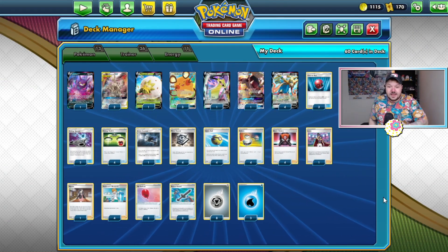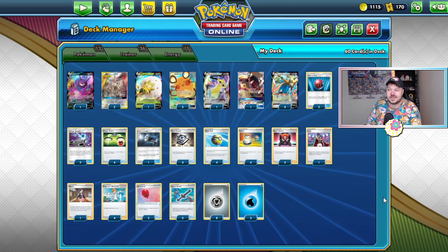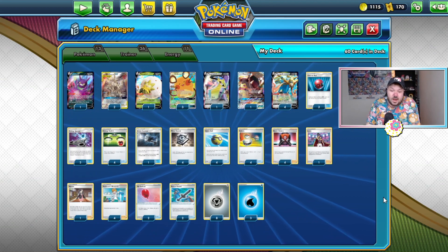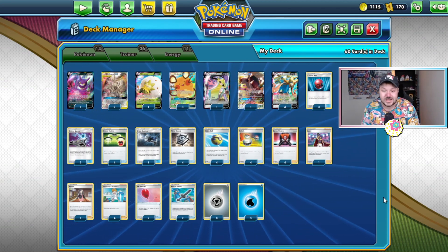Overall, I think we've got a pretty hot deck here. Rusted Sword really adds that element along with Leon hitting those large numbers that were just impossible or very unlikely to hit before. We'll see exactly in some gameplay how this deck works. I'm super excited, so let's jump into some gameplay and see exactly what's up.